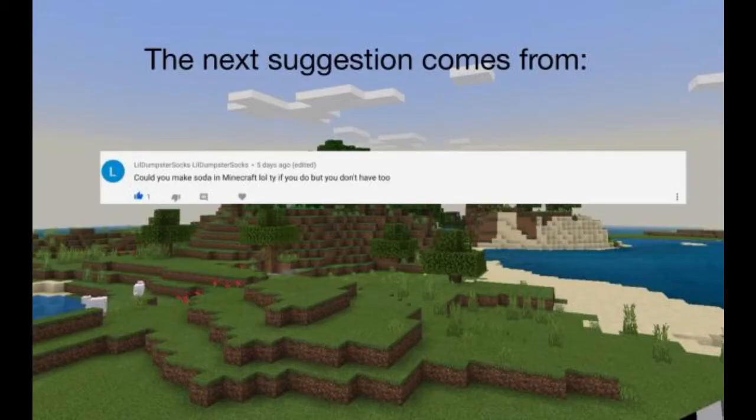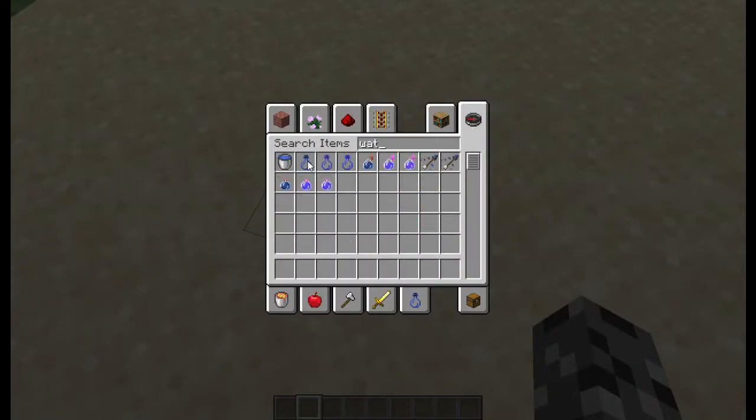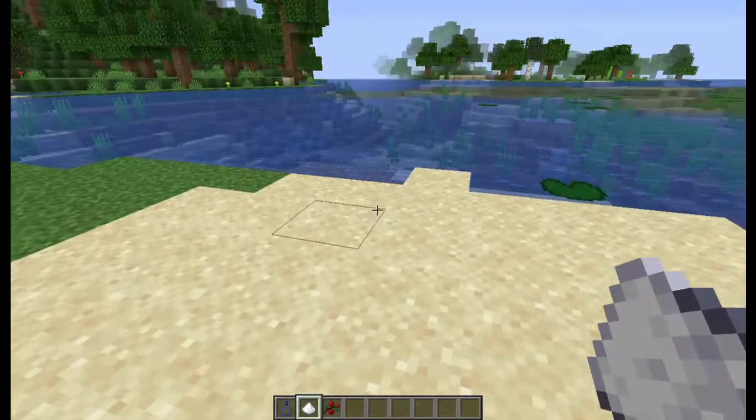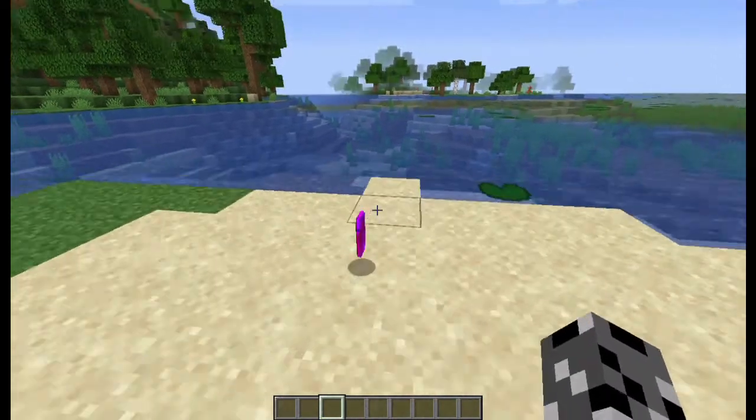Next suggestion comes in from Little Dumpsta Socks. It says, could you make soda in Minecraft? Sure. So if we get a water bottle, sugar, and a sweet berry, and then drop them all on the ground — boom, we get a soda.